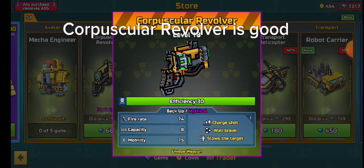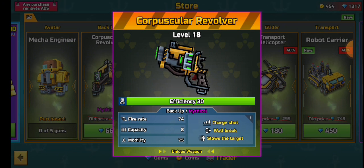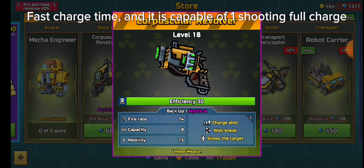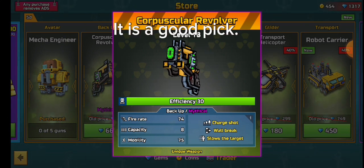Corpus Killer Revolver is good. Fast charge time and it is capable of one-shotting on full charge. It is a good pick.